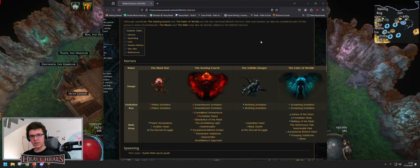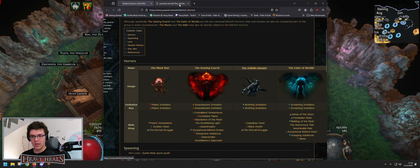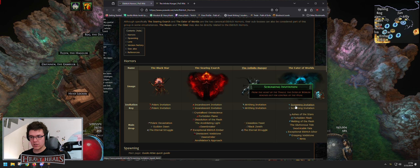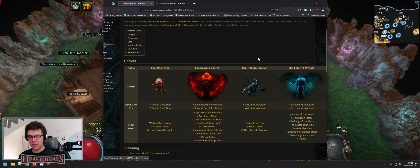For Eater of Worlds and his parts, we have Infinite Hunger and then the boss himself, Eater of Worlds. You will encounter these during map progression starting from yellow maps on towards tier 16. You will encounter Infinite Hunger around tier 10, and Eater of Worlds when you finish your tier 16 maps. You will get the green invitations for them - these are not one-time only, you will get them again including the small and big ones.